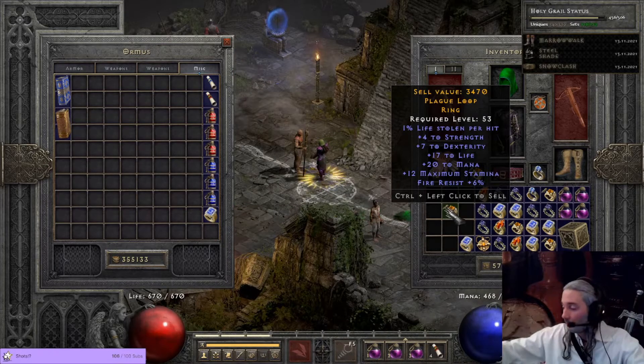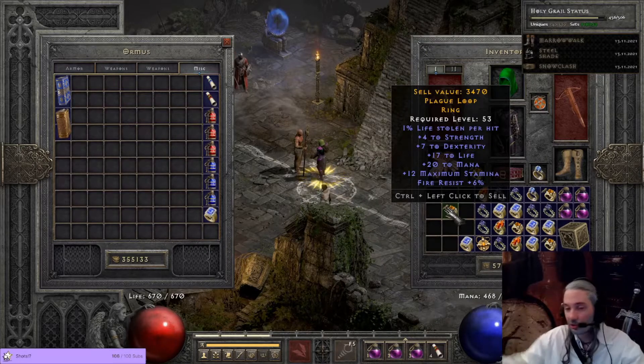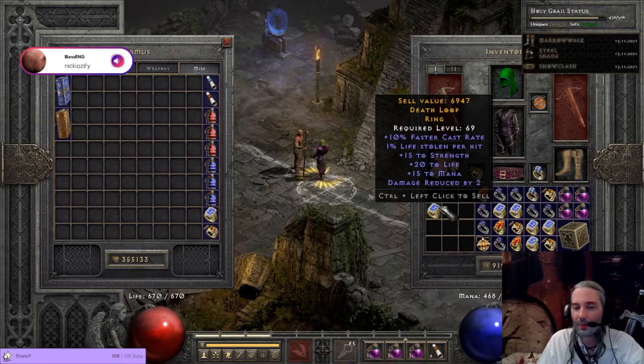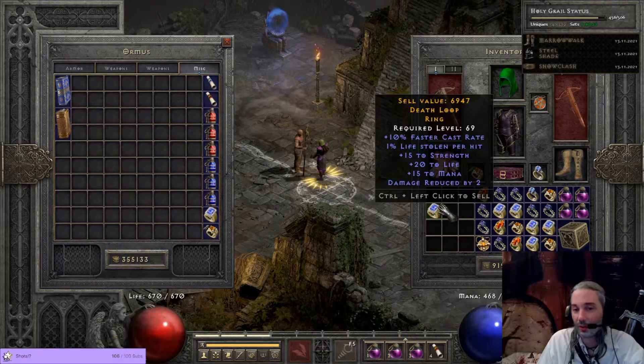One leech, one whole leech. Nice, some life and mana. I like the start of this ring: 10 FCR, 15 strength, 20 life, 50 mana. It's not horrible.